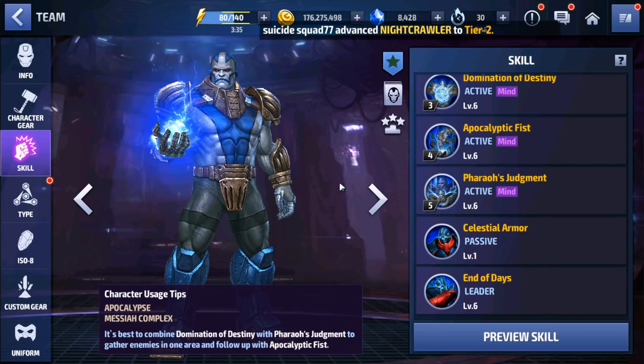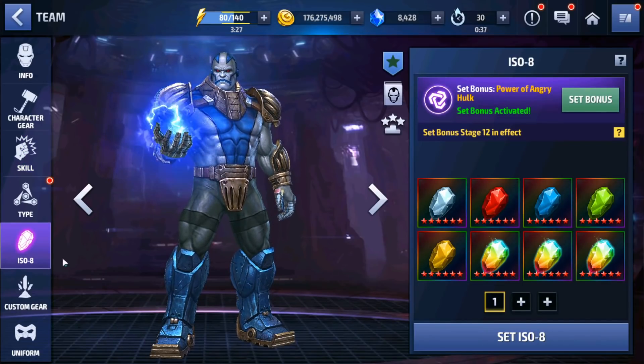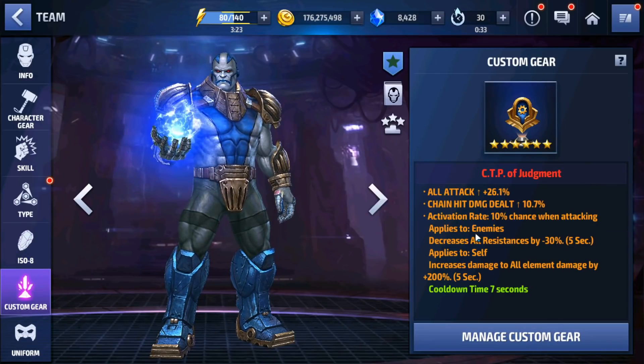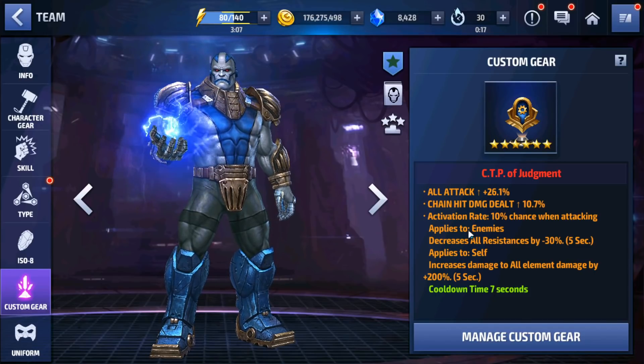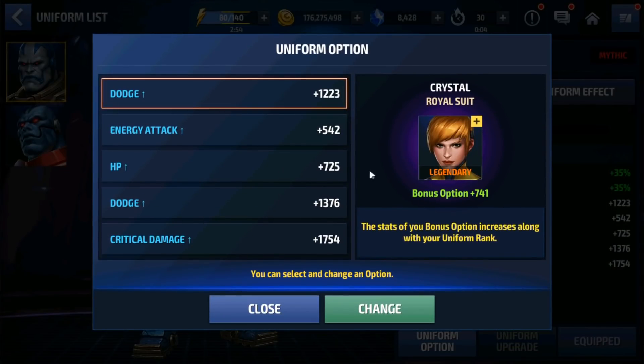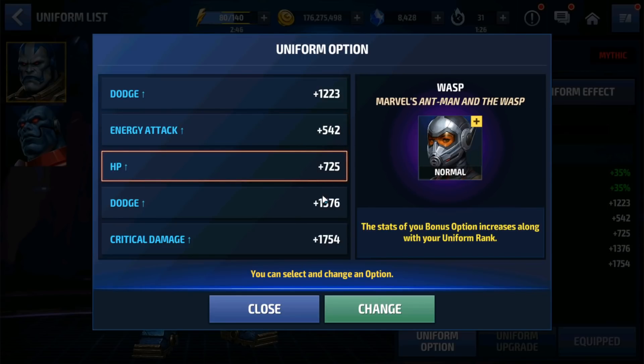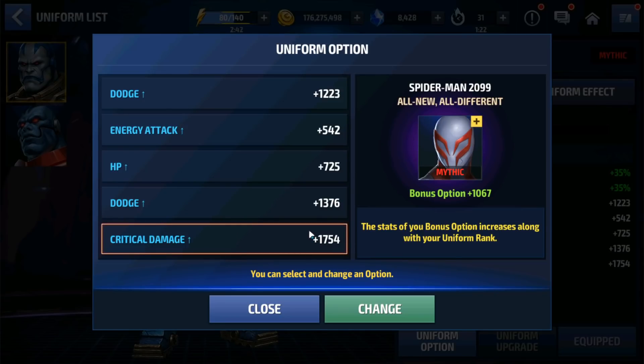We could use Apocalypse's leadership but Dr. Strange's 30% energy attack is better than 18% all attack. Apocalypse has a fully awakened Power of Angry Hawk set and a CTP of Judgment obelisk, which I think is fantastic for this guy. I compared Rage and BX with Judgment and there really wasn't a whole lot of difference - Rage was a bit better but not by much, so I put the Judgment back on him. He also has a mythic uniform with options including crystal, Dr. Strange, some extra dodge from Rocket, and extra critical damage from Spider-Man's uniform.